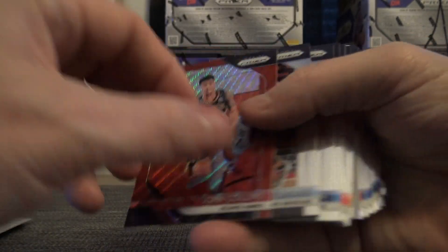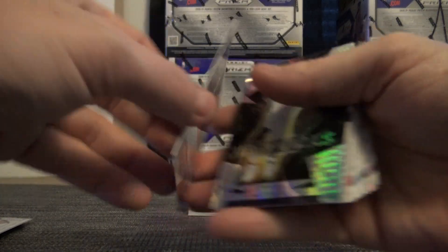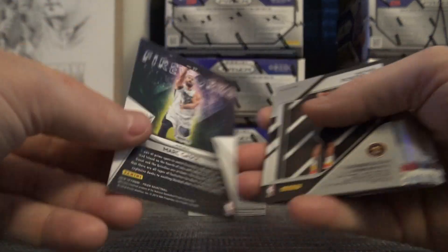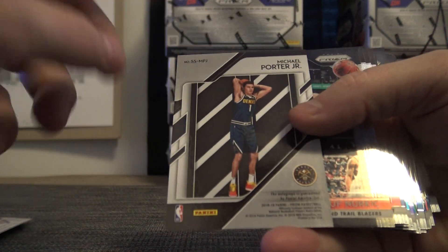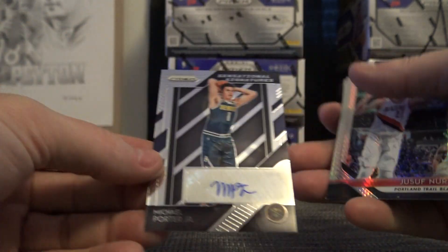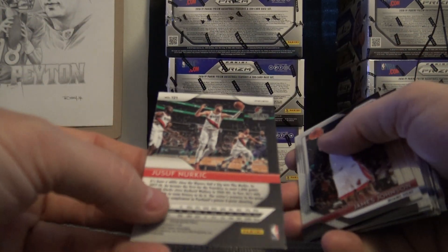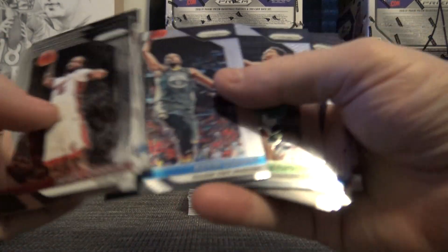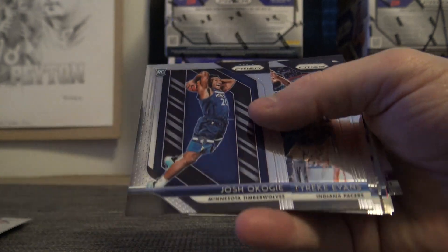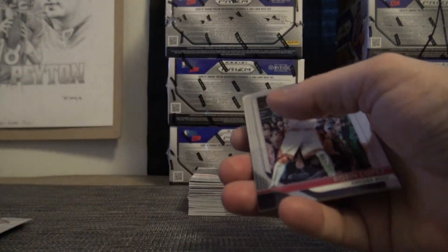Trey Young is five. John Collins is eight. Wontanabe is six. Trey Young rookie — that one's eight. Mark Gasol is seven. Michael Porter Jr. — that's MPJ, J is ten, which is zero. The zero is a good spot in this break — zero is one of the best spots in this break in the prism numbers. Nurk is one. Okoge is seven. Ben Simmons is eight. Etuan Moore is seven.